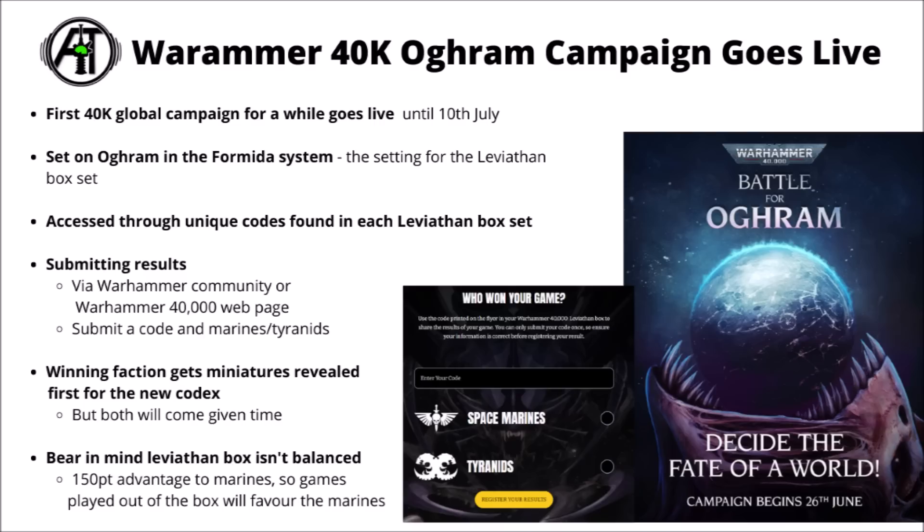You can access the results submission via the Warhammer 40,000 webpage or the Warhammer Community article from today. You get a bunch of fluff around the invasion, a place to submit your unique code, and then you choose either Space Marines or Tyranids for the victory of your battle. I believe each code can only be used for one game. Games Workshop has taken the rather unusual step of having the faction that wins the campaign overall get their miniatures unveiled first, next to their codex. Both the Tyranid and Space Marine codexes are coming in the not too distant future, so it should be a decent amount of models and multi-build kits revealed.